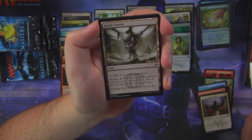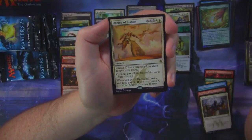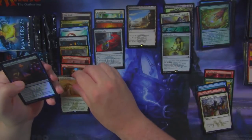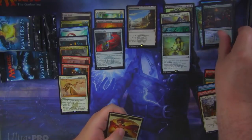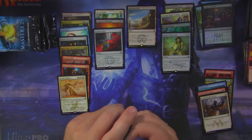Bail Off Null, Zoetic Cavern, Pyroclasm, and a Decree of Justice. With a foil Dirge of Dread — Dirge of Dread, I should say, not Dirge of the Dread.